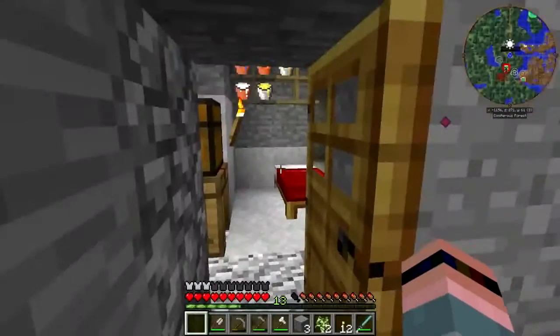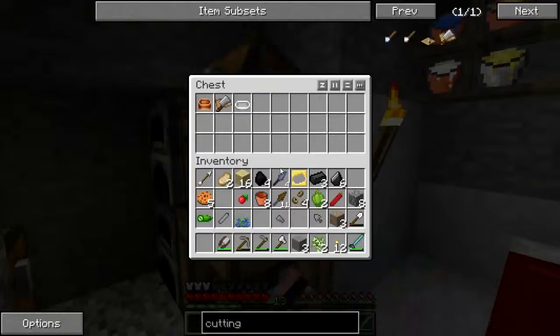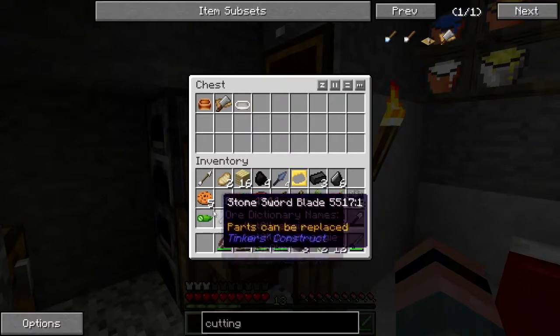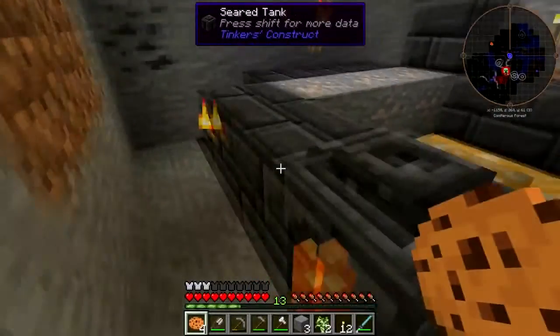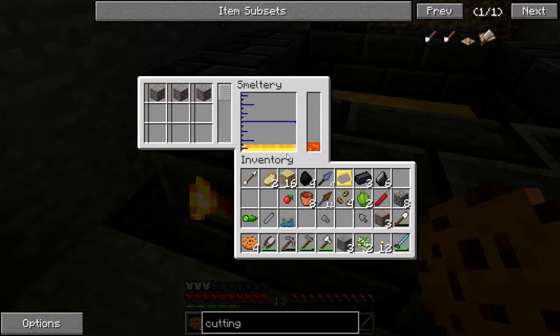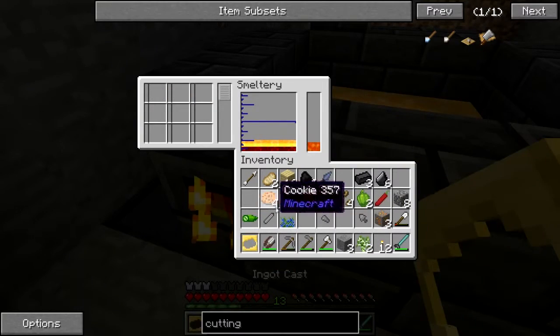All right, chugging right along here. So I made some cookware so I can make some proper food. I killed a cookie creeper and got some delicious gibbs - that's disgusting. Funny but disgusting. Six ingots - that's my two buckets back.